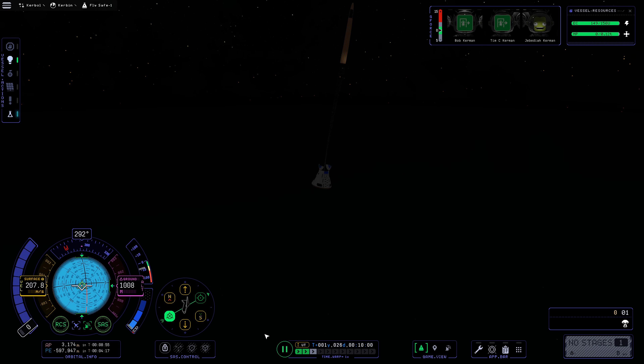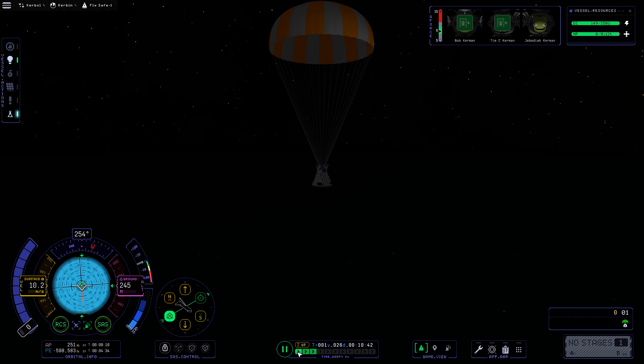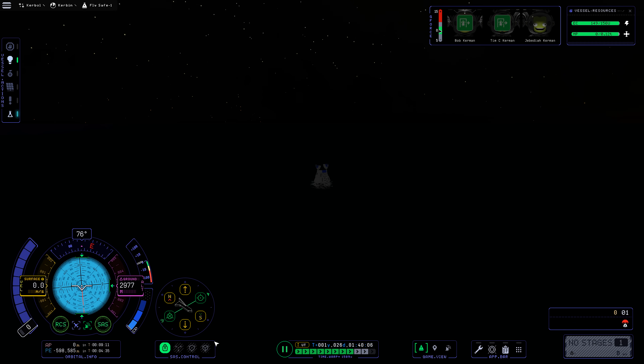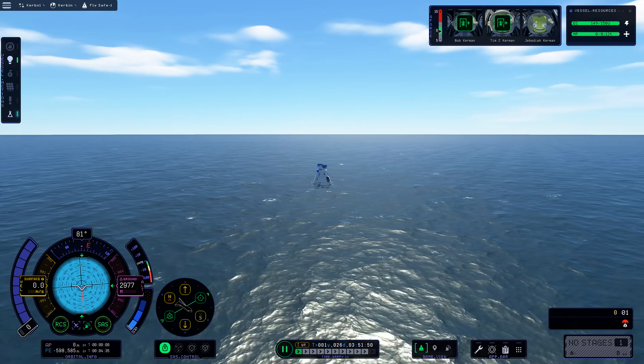There goes the parachute — now fully opened. I'll speed the footage up until we get to our splashdown. It's very hard to see where the sea is on screen, but there it is — splashdown! Let's crossfade to the daytime so we can have a look at the capsule in the daylight splashdown, beautifully.